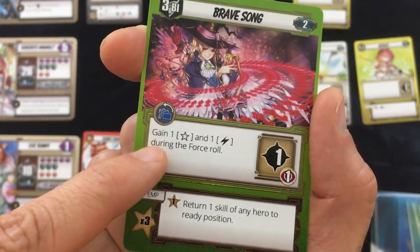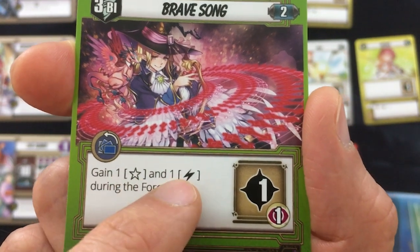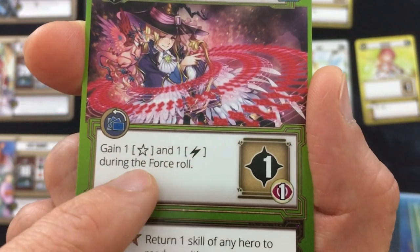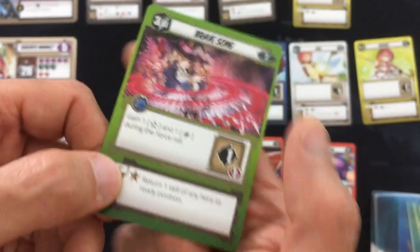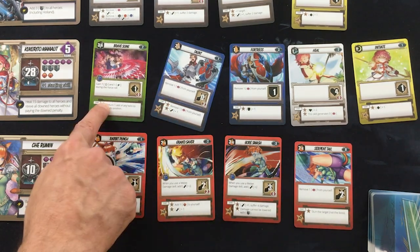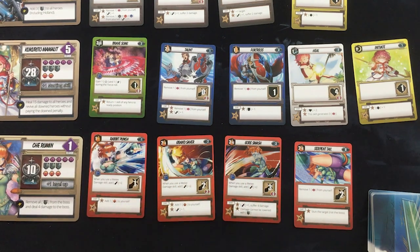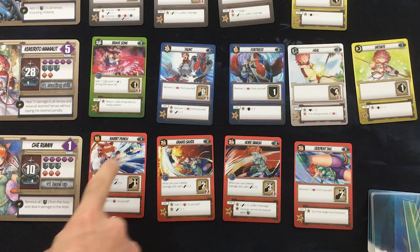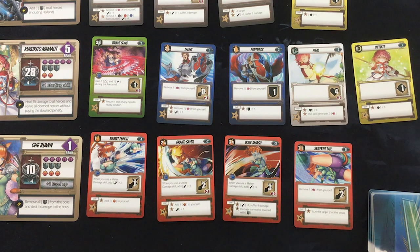Kukurito has a similar ongoing ability he wants to play very early. Brave Song is going to give a bonus star and a bonus soul gain for every roll until it's unexhausted. He'll also buff or debuff somebody, and he lets any hero return a skill to the ready position. And then finally, Che just punches people — and punches them some more. The big thing is these three left cards boost the attack of every other red card she uses, so she doesn't want to use Serpent Tail until the end.